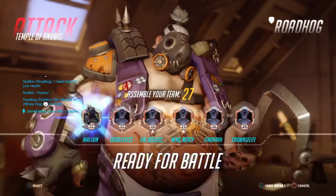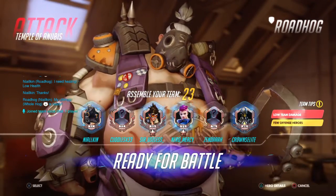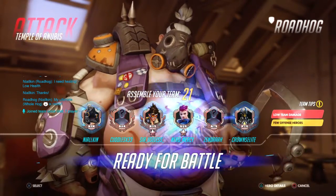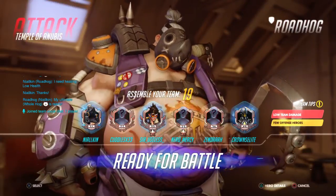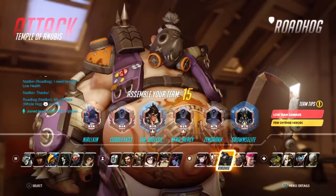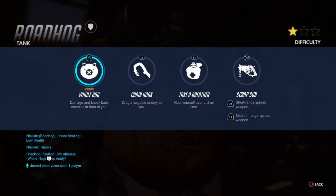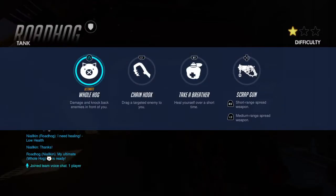Welcome back to another video. Today we're doing a Roadhog guide. For those who don't know, Roadhog is a tank. His ultimate is Whole Hog, which deals damage and knockback. His main utility is his chain hook — he grabs people and pulls them towards him, which allows him to use his scrap gun.